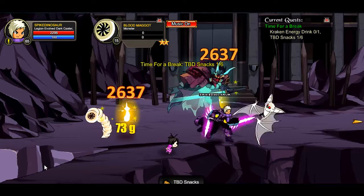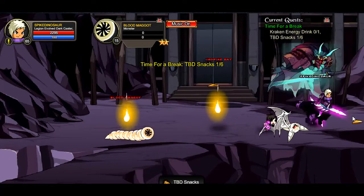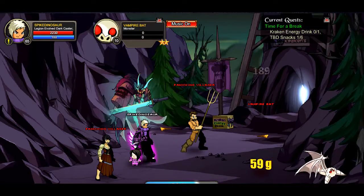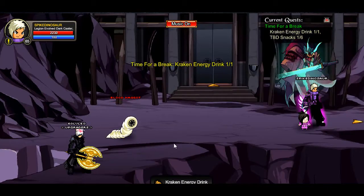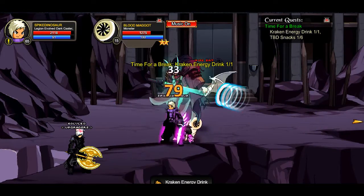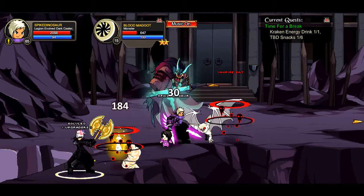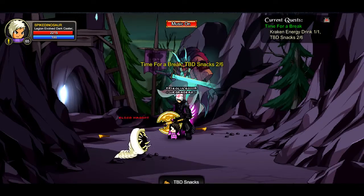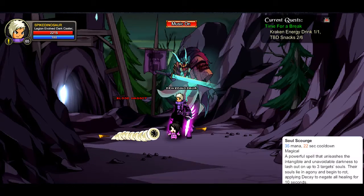Time for a break — for this one you are going to go to the Kraken. If you kill the blood maggots here you can get the snacks. Go inside and click on the little Kraken energy drink to get that. After this it's all pretty easy — you've got the vampire bats right there, go kill six of them.